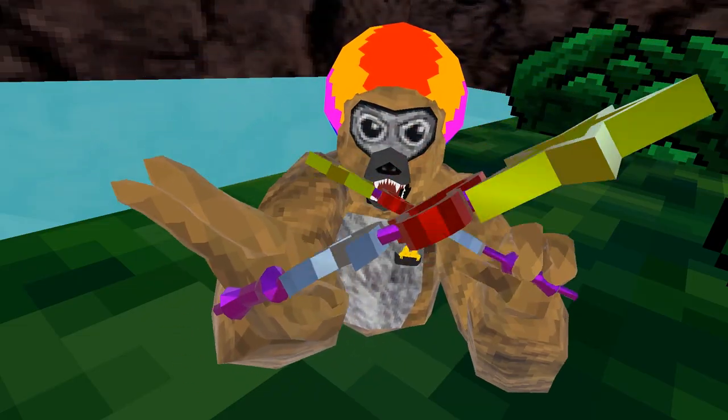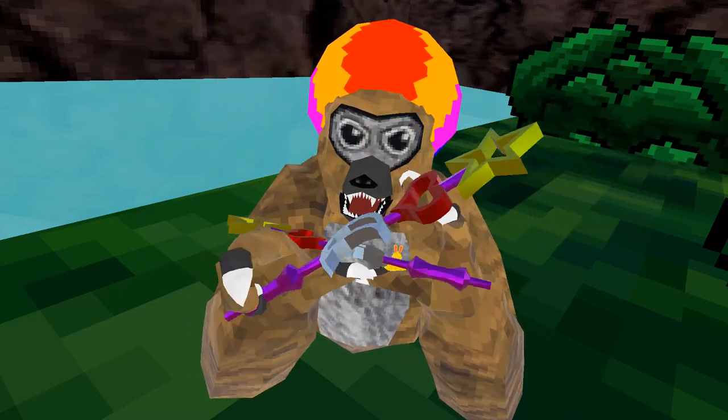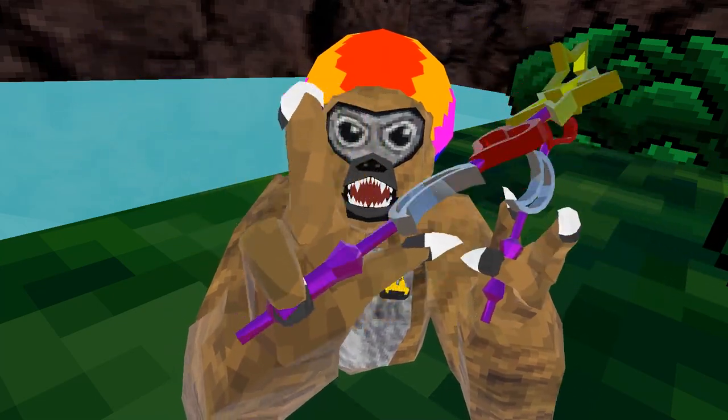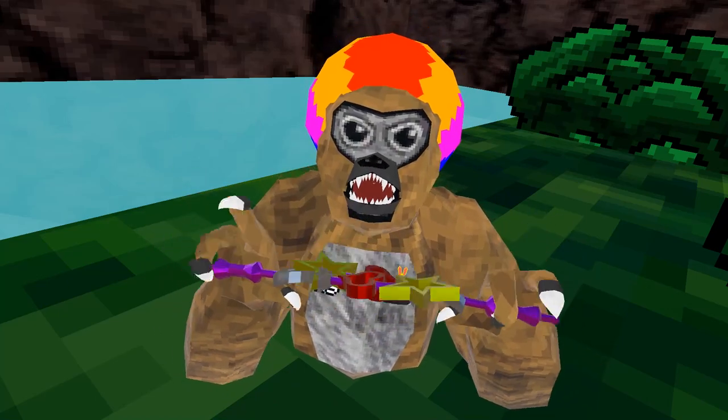Number one, we got the princess wand and the werewolf claws. These were actually the first obtainable handheld cosmetics in the game. They each cost 4,500 and they actually came in a set with different items. Can you believe it? Three items in one set and it only cost 4,500. These were from the Halloween event.